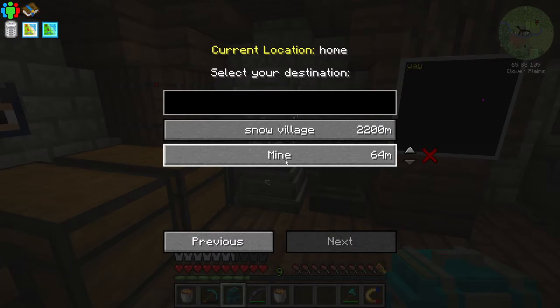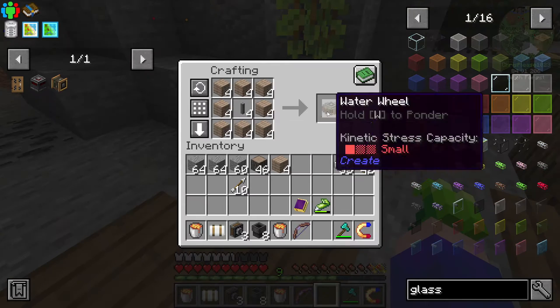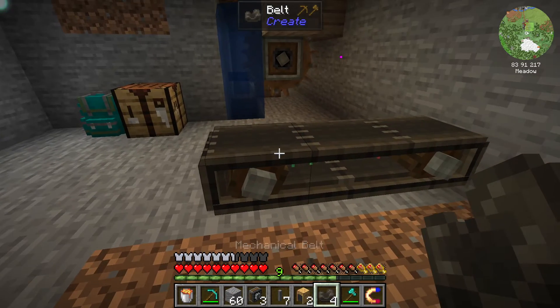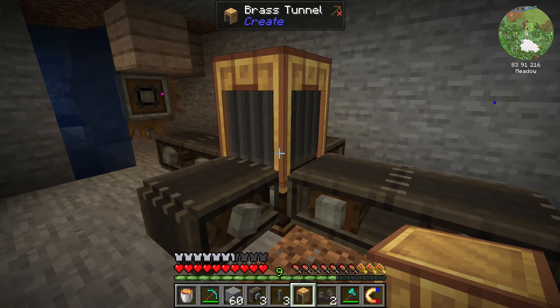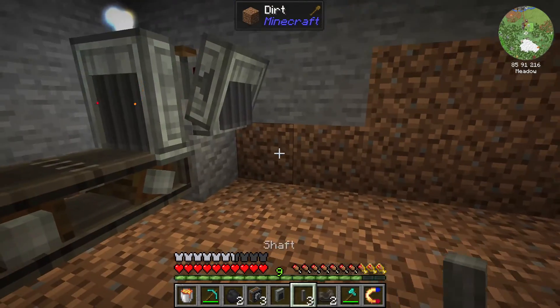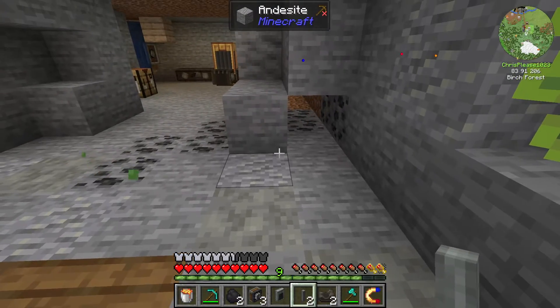I'm going to make water wheels as power sources — doing three to start. Applying the water. We don't have the cobblestone generator just yet but we have to pre-plan its position. I'd like to split the cobblestone into three parts, and I'll put a brass funnel on top so it can split into three. For gravel, it's pretty straightforward — we just need a millstone. I want all these things fed to the drawer controller.